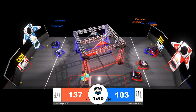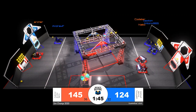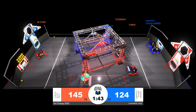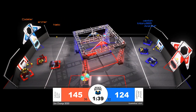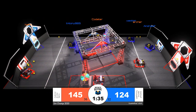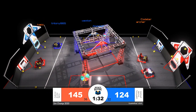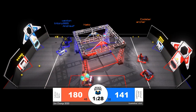Red Alliance off to an early lead, but Blue Alliance close behind. A lot of parity between our alliances here in SimChamps due to the design of these simulated robots. Archer and Kodster at the Red Alliance loading zone grabbing hold of power cells. We see Archer go through the shield generator, Kodster making the trench run to head back to their power ports.